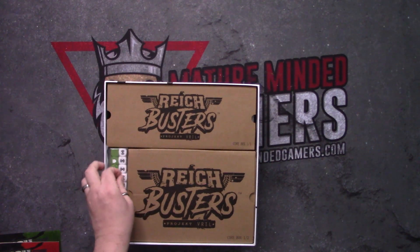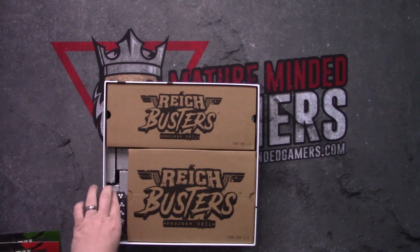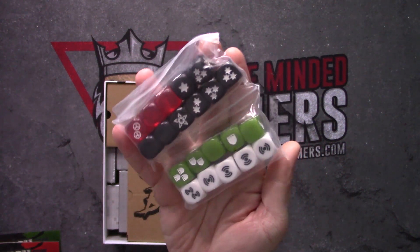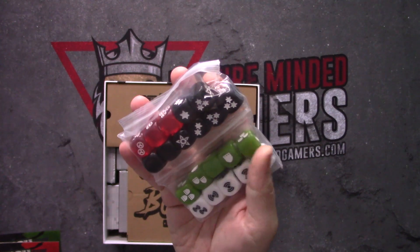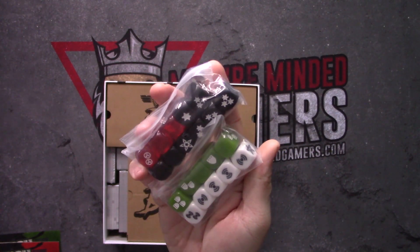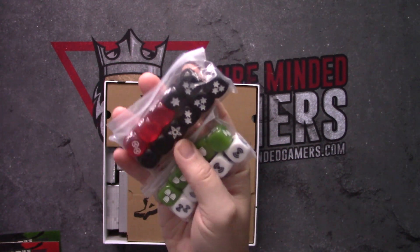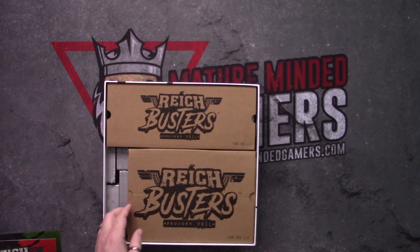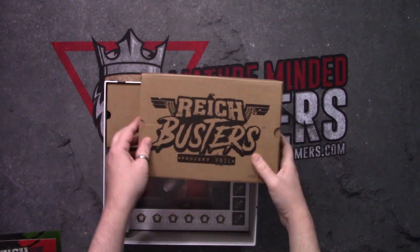First up here, we have some decent dice — quite a few of them actually. A little bit of weight to them. You've got your noise dice, your defense dice, your attack dice — chunky dice. We'll get into these in a second.